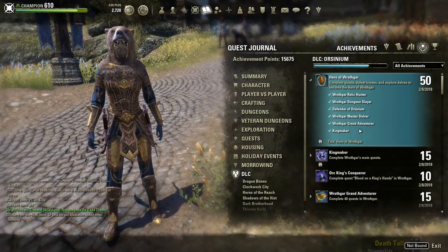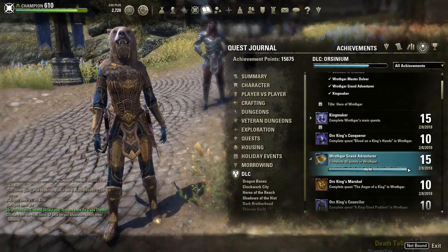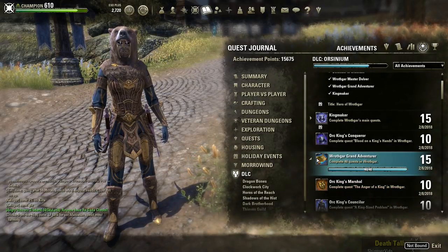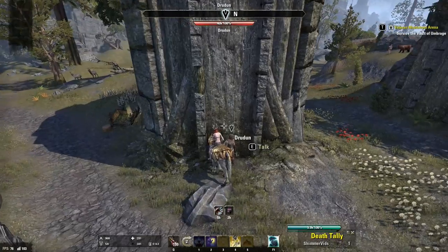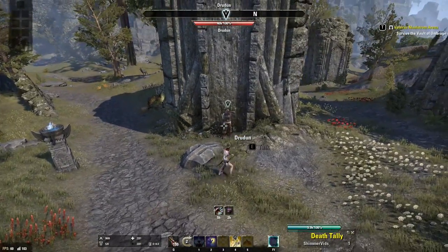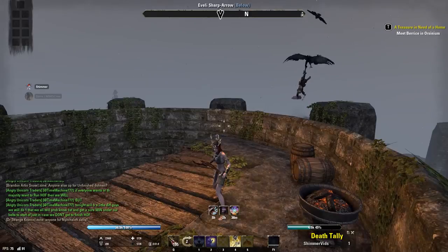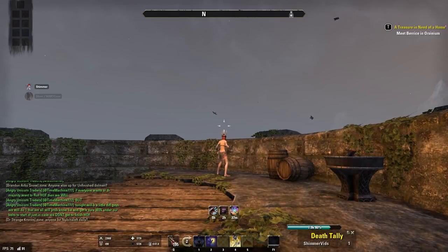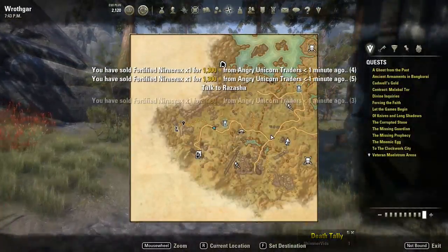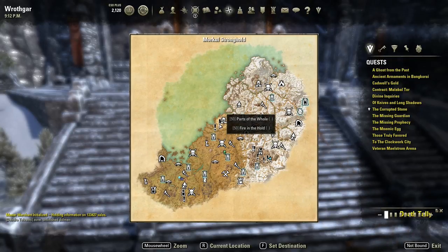The last two are Hrothgar Grand Adventurer and Kingmaker, and there are some points where you may be working on both of these at the same time. The Grand Adventurer requires that you complete 40 quests in Hrothgar, and Kingmaker is the main storyline quest. I was running around all willy-nilly trying to find any quest I could, and I ran back and forth over Hrothgar at least five different times. But if you're on PC, I recommend downloading the add-on Quest Map. This add-on will show you where quests you haven't gotten are on the map with an exclamation point, so you know where to head to pick them up.